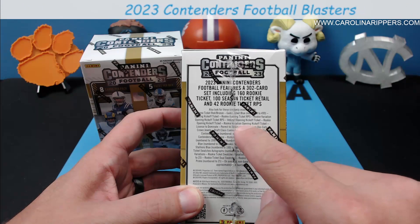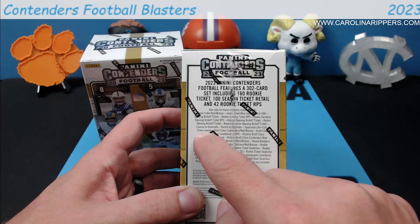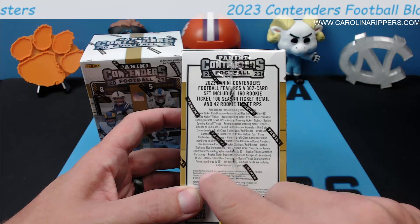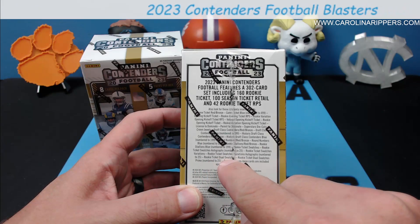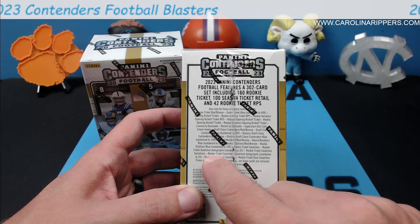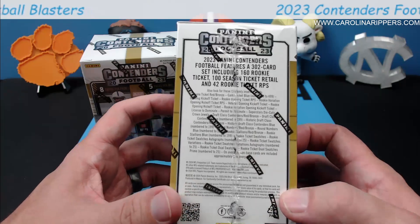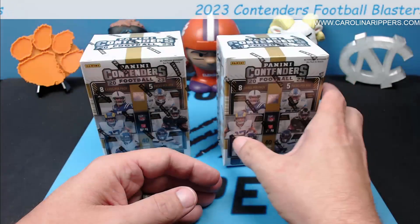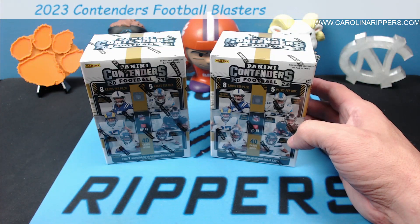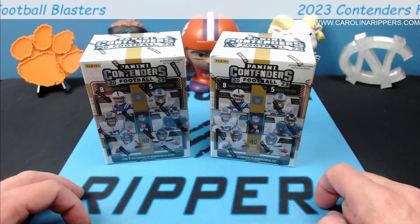You can also find superstars, die cuts, crown jewels, draft class, and Contenders numbered stuff down to /199. Rookie ticket dual swatches, rookie ticket dual swatches prime to /25 — so you can get some lower-numbered stuff. And look at this: rookie ticket swatch variation autographs — that is an RPA, folks. They're very rare but they have had those for years, and they really don't advertise much that you can get RPAs out of the retail.